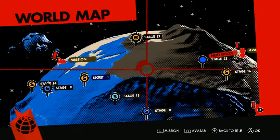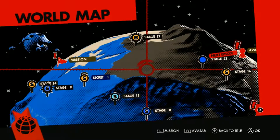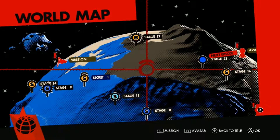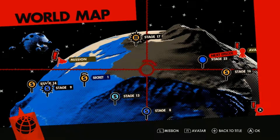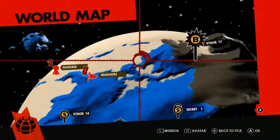Welcome back to more Sonic Forces. In the last episode, it was mostly a classic Sonic and Avatar episode. As Avatar, we did Vector Proud and found the computer room. As classic Sonic, we destroyed a Death Egg, as you can see right here.